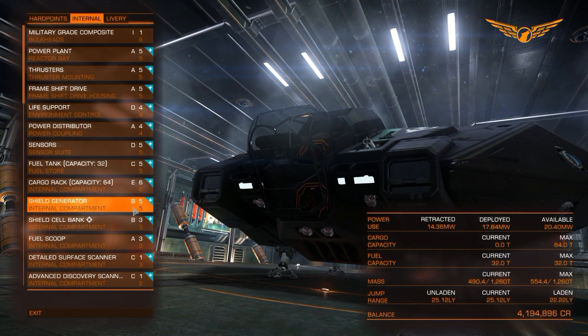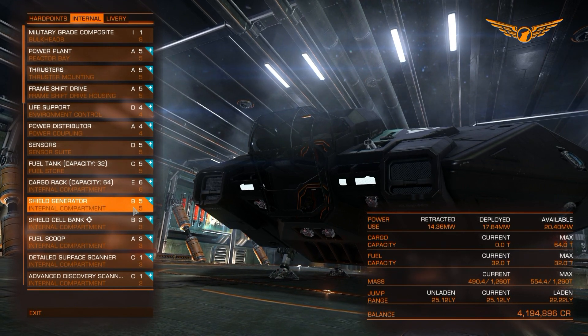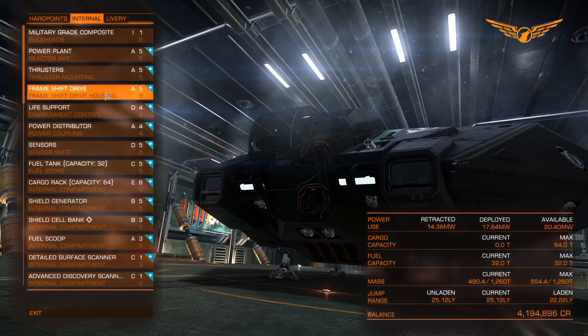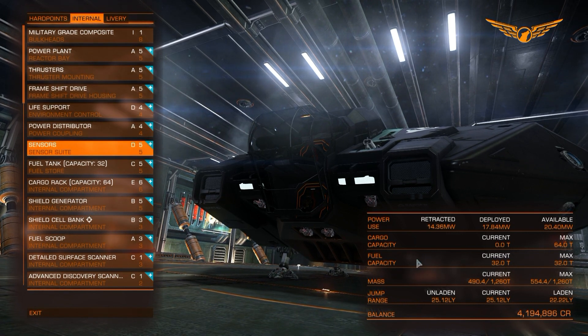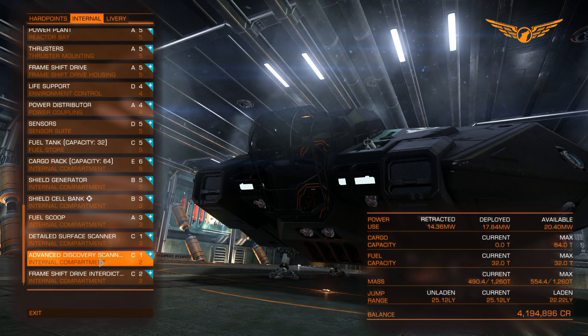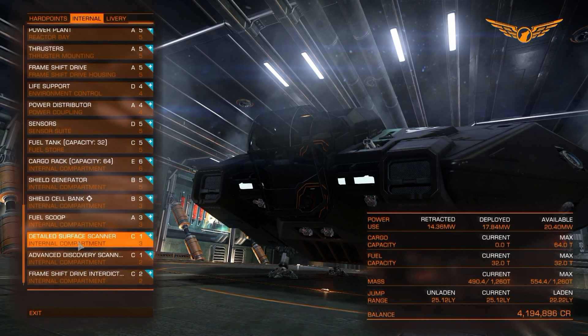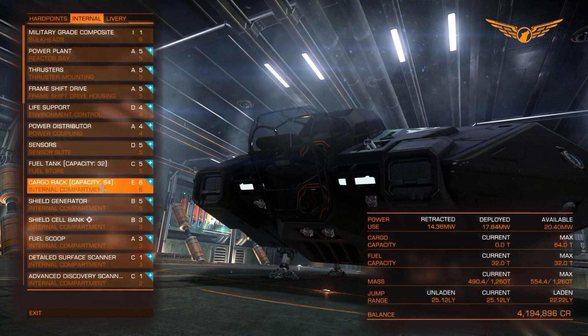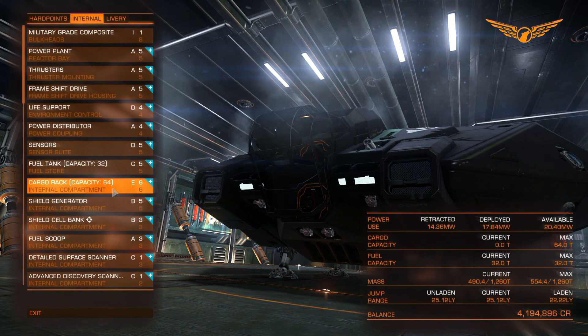Considering there's been so many changes to the route planner and to the 'discovered by' tags for stars and planets, I thought I'd have a go at doing a bit of exploring. I've purposefully not set this up as a dedicated explorer ship — I have the advanced discovery scanner and the detailed surface scanner, a 25 light year jump range, a fuel scoop, 64 cargo racks, so I can do some trading. I've basically set this ship up as a jack of all trades.